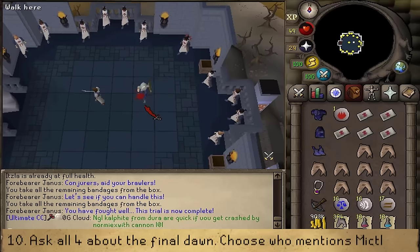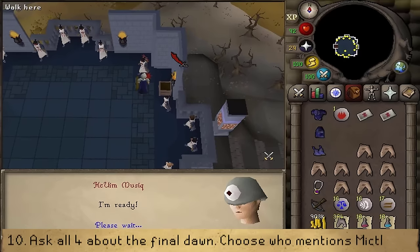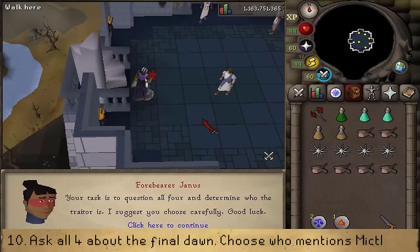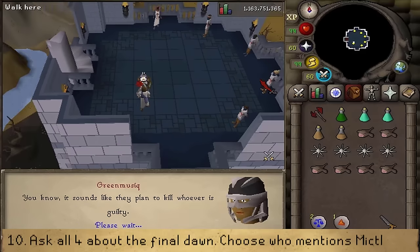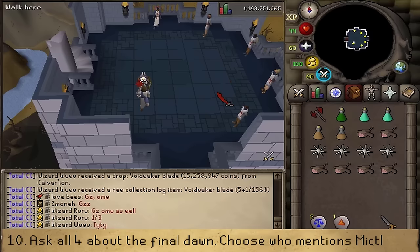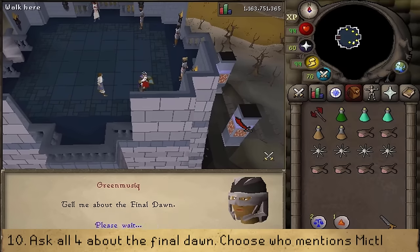Once Trial 2 is completed, use any remaining bandages on yourself before they are destroyed. Talk to Forbearer Janus and select option one to start Trial 3 out of 4. This is a simple trial. First talk to the Prince, then talk to the four standing NPCs. Talk to all of them and select option three: 'Tell me about the Final Dawn,' then read what they say.